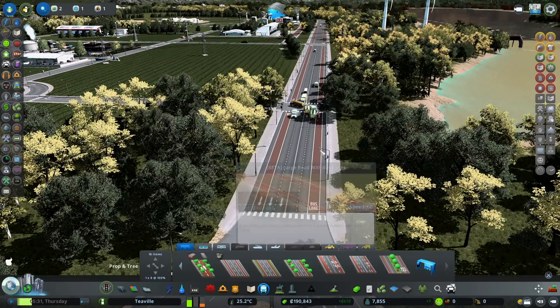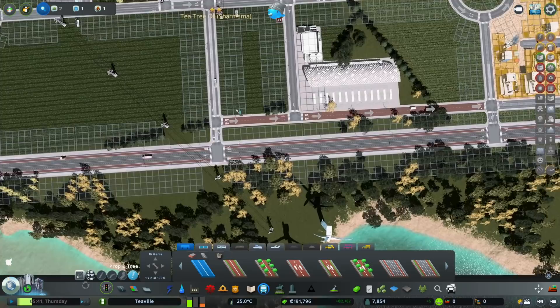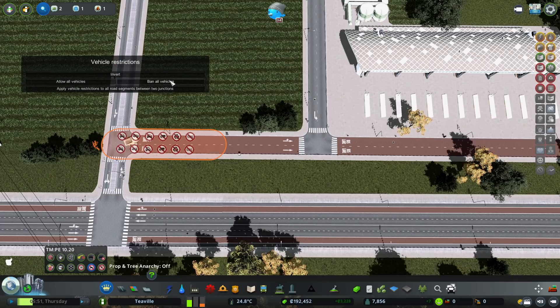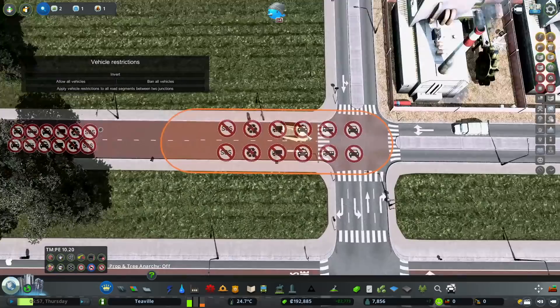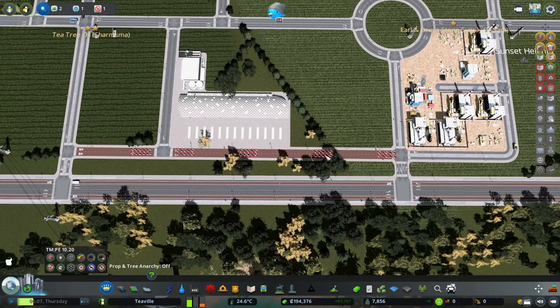I've upgraded this road to have bus lanes either side - a basic large road with bus lanes. I've also used this one-way beta busway to come in past our bus station and back out again, to keep buses a little separate. Using Traffic Manager's vehicle restrictions, I'm banning all banal vehicles along these segments and allowing only buses. That keeps the traffic separate along that route.